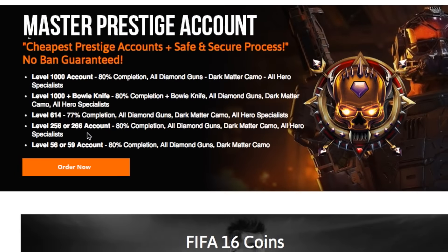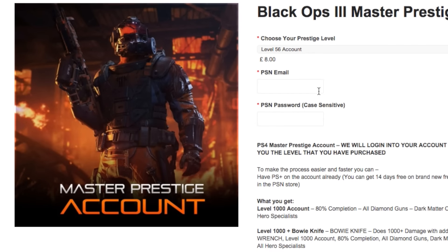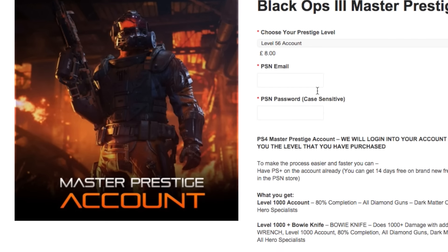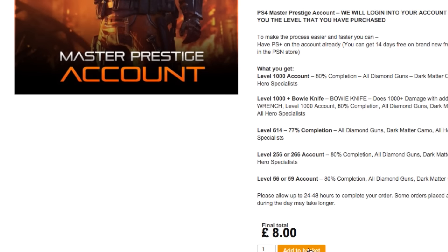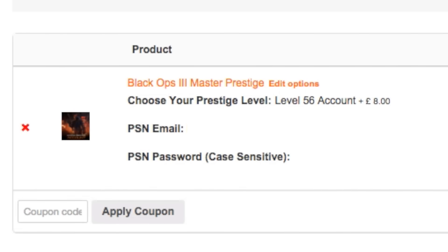If you guys want to go ahead and get a master prestige account without doing any glitches or risking getting banned, be sure to hit up ultimatecoinmarket.com. Prices range from eight dollars all the way to seventeen dollars, with all dark matter camos included. Use the discount code 'globe' for five percent off — the link is in the description below.